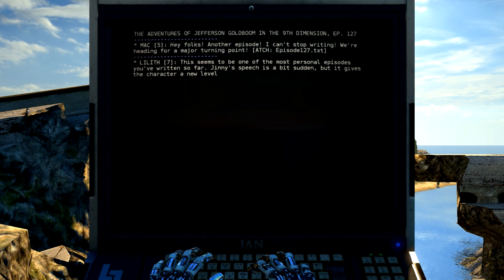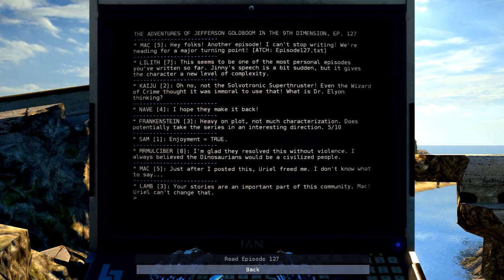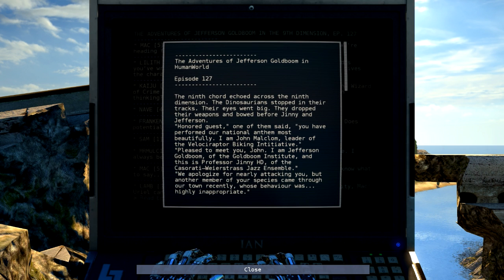We're in a brand new world, and I think that's plenty of excuse to check out a Jefferson Goldblum story. Chapter 127. This time I'm going to mix things up — I'm going to read the story first, then we'll read the forum post, having context about it afterwards. The Adventures of Jefferson Goldblum in Human World, Episode 127.